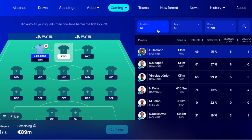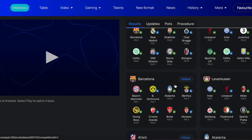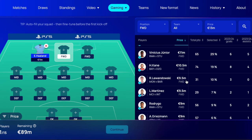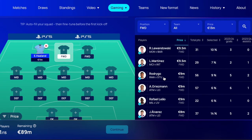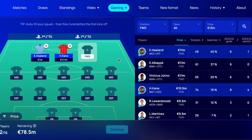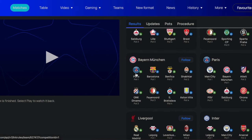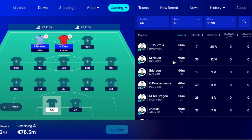Let's have a look at the other forwards before I choose. Lewandowski has been in really really good form, and PSG actually have some good games. Lautaro Martinez could be an option, Rodrigo is a cheap way into the Atlético attack. You know what, I'm gonna take Kane. These two — Haaland and Kane — are gonna be my premium players. Kane, similar to Haaland, is almost guaranteed to score goals, so that's my forwards done.